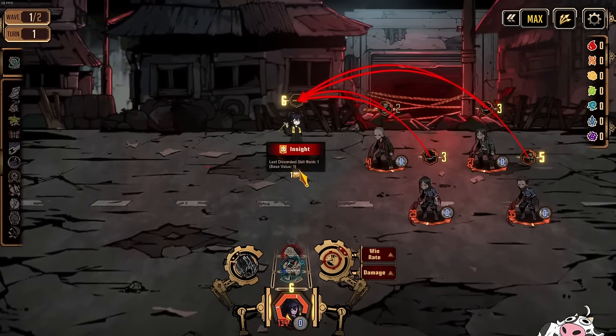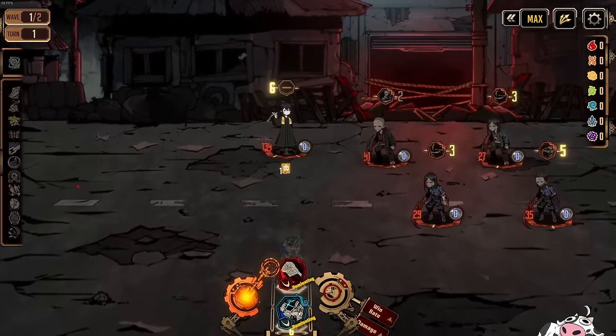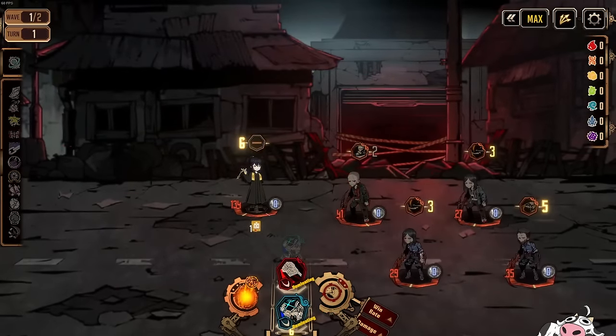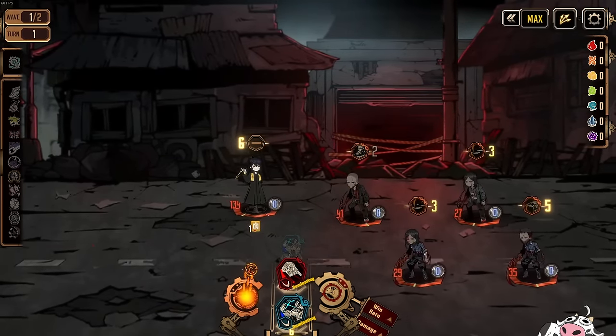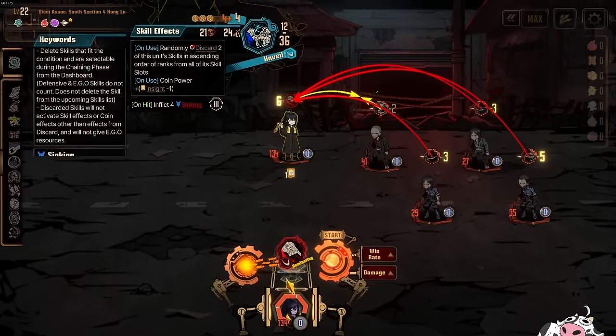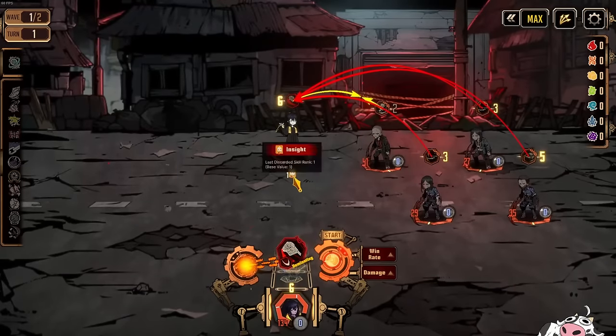Let's say we want to get our highest insight right now. In my hand, I have a skill 1 and I have a skill 2. I want to get insight 2 to buff up my Honglu skills, so I use my first skill here. My first skill will discard my second skill, which means my insight will be at 2.